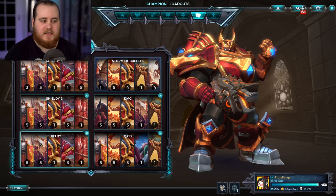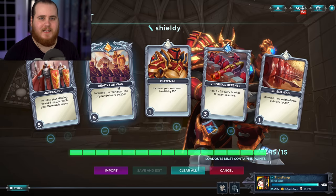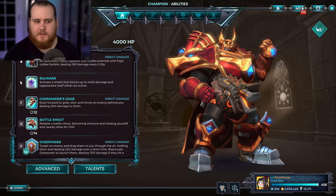I did mess around with it in the target practice, and the cards do stack. You can absorb about 14 Cassie shots when you have both the cards, whereas just without this one, you absorb about 11 to 12.